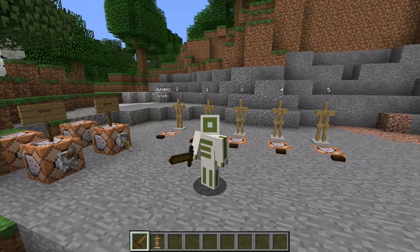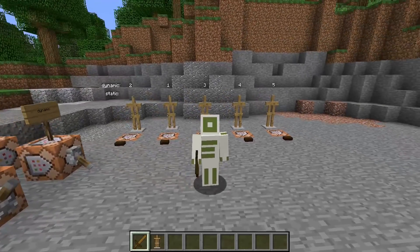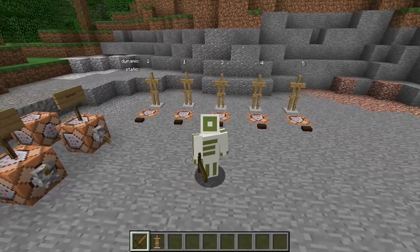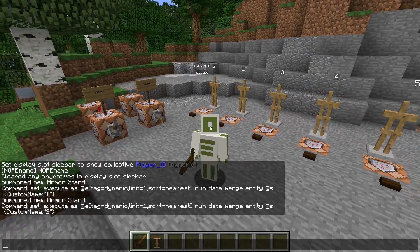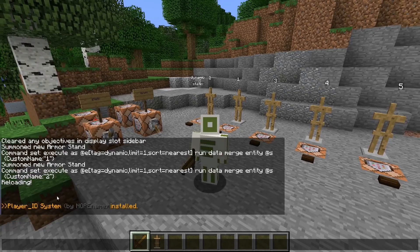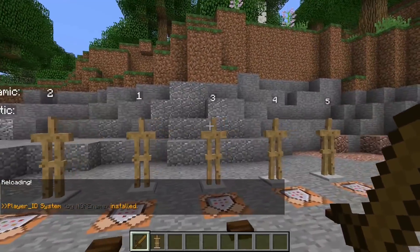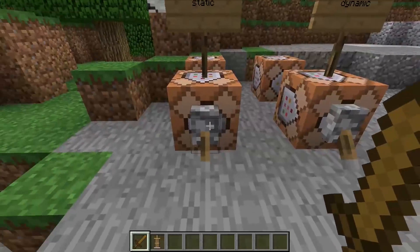There's a download link in the description. It's a data pack — you simply put it into the data pack folder inside the world folder, then rejoin the world and it should load. If there is no chat message, just run /reload and it should show up and everything should work.